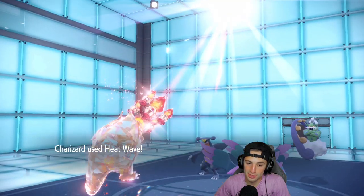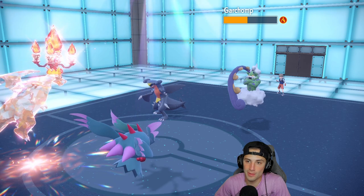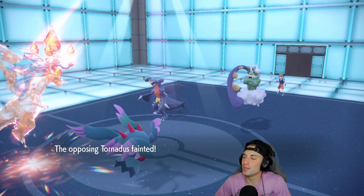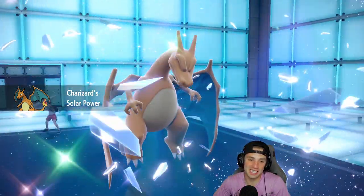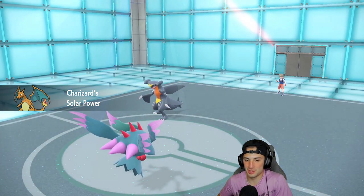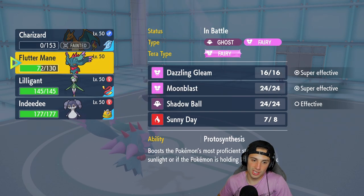Free Focus Sash though — we're going to die to Solar Power recoil, but we just got rid of Tornadus and got a Burn onto Garchomp. I'll take this turn all day! Charizard's out for the count — he got a crit. We get two turns with Charizard and he's getting absolutely mercked, but if he lands one Heat Wave it's so worth it every single time.